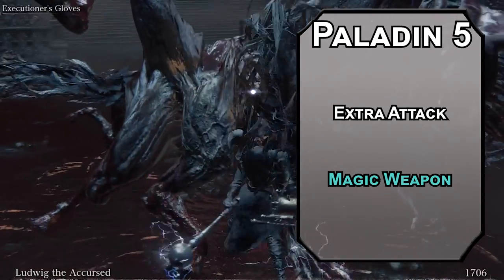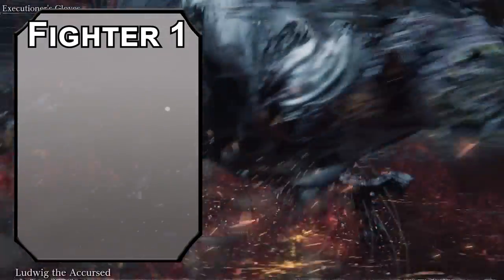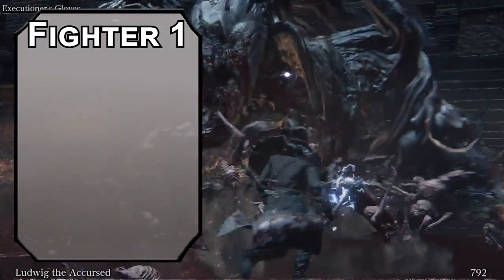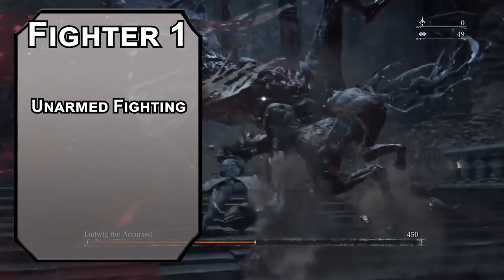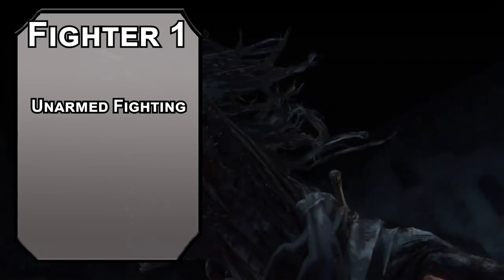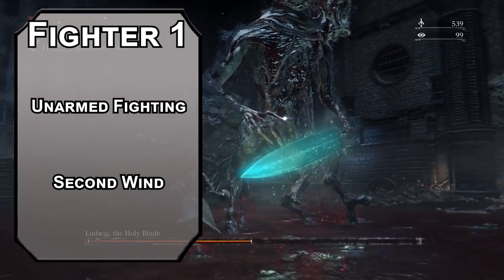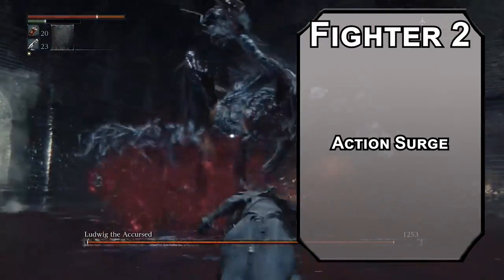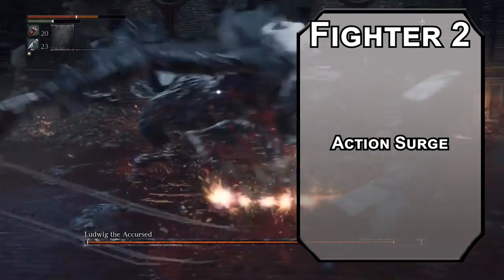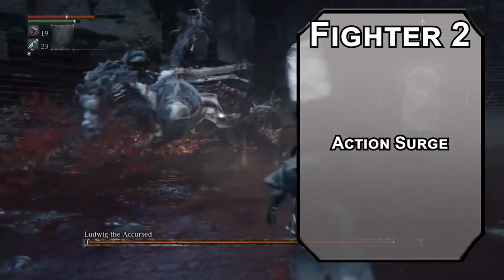We'll bounce over to Fighter now, which might seem redundant with Paladin, but it should make sense in a bit. You get a fighting style — Unarmed Fighting bumps your unarmed attack damage to a d6 or d8 when you have two free hands, so phase one can be massive stomping and clomping. You also get Second Wind to recover 1d10 plus your Fighter level as a bonus action once per short rest. Second level Fighters get Action Surge, letting you make two actions in one turn once per short rest — that's up to four attacks with Extra Attack, letting you get your DLC level of aggressive.